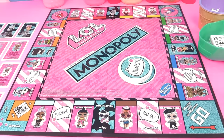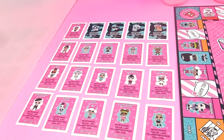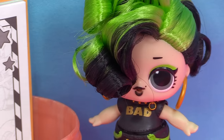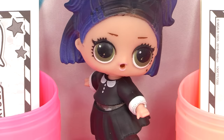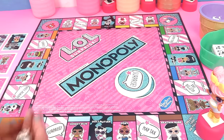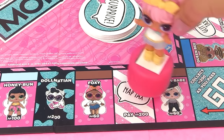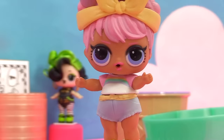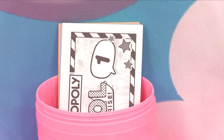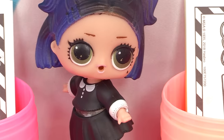The first player is Dawn. We're gonna have her start off on the Go spot. Remember, the player who has the most dolls and pets is the winner, decided as soon as we finish the last card. Let's roll the dice for Dawn - she landed on two. One, two - oh no, she has to pay Nap Tax: two hundred dollars! That's way too much. Poor Dawn.